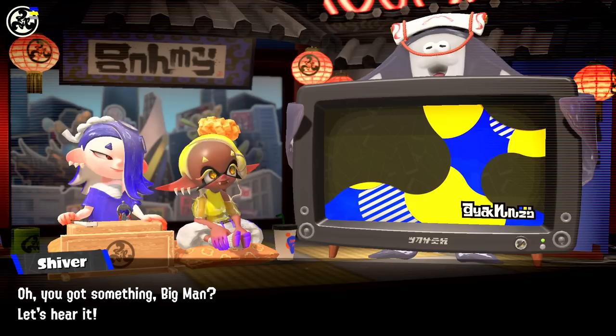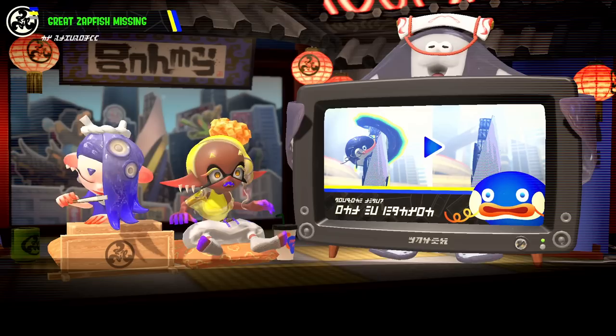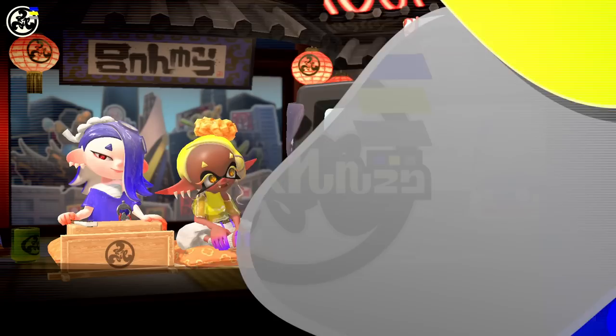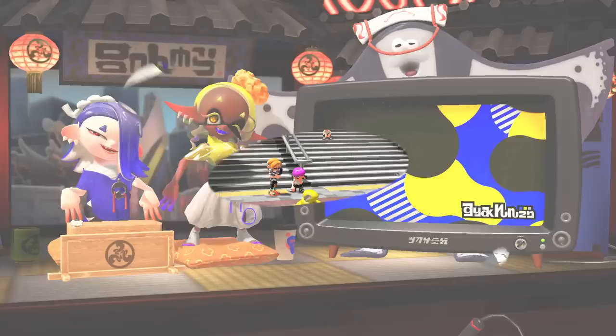They say to conserve energy and set the temp to 90 degrees Fahrenheit — that's 32 Celsius and it is not cool. 'Call us if you find the Zapfish.' So we'll need to do that for the third time — save the Zapfish. I love our new crew! Welcome to Splatsville — this is the place to see and be seen, the hottest spot on the map. To make it in this town, you've got to be your freshest. Online battles — just hit up the lobby and start making waves.